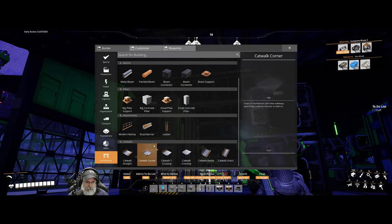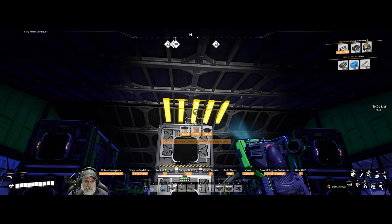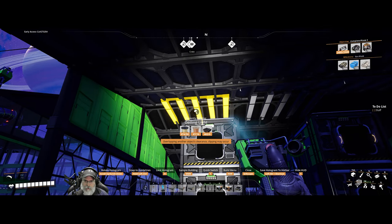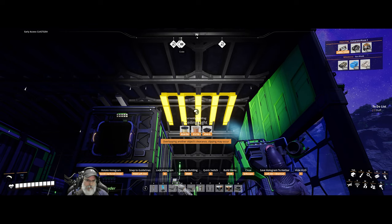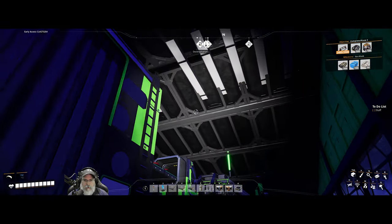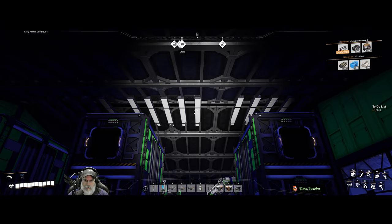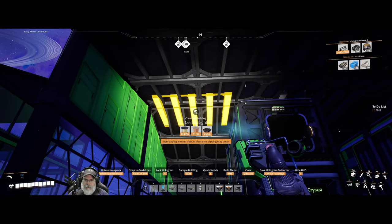I want to try one more thing here — I think I do like it. So basically this is our quartz and sulfur shed, and what it needs is some lighting. Let's go to architecture — where's lights at? Organization. I can't tell if those are lined up with each other — they are but they're not spaced right. I think we want to move these over to the left a little bit, yeah like there maybe.